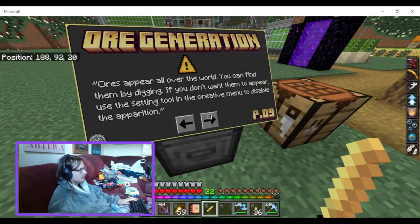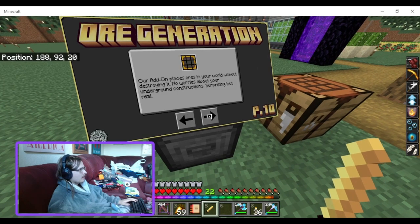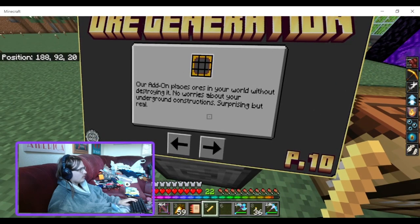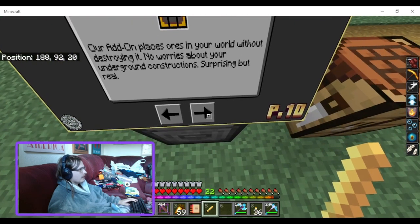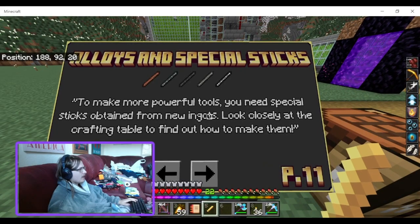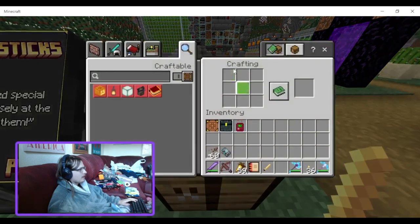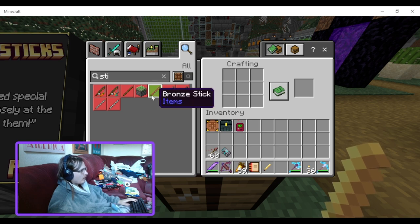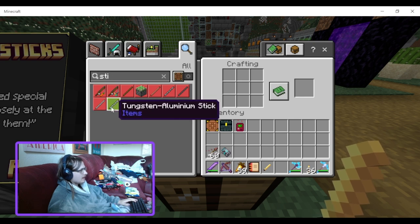Ore generation: all over the world you find them by digging. Our add-on places ores in your world without destroying it — no worries about your above-ground construction. To make more powerful tools you need special sticks obtained from new ingots. Look closely at the crafting table. So if I search stick: bronze stick, iron stick, stainless steel stick, titanium stick, and tungsten aluminum stick.